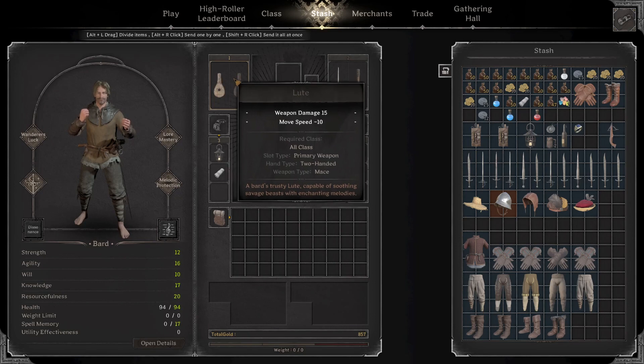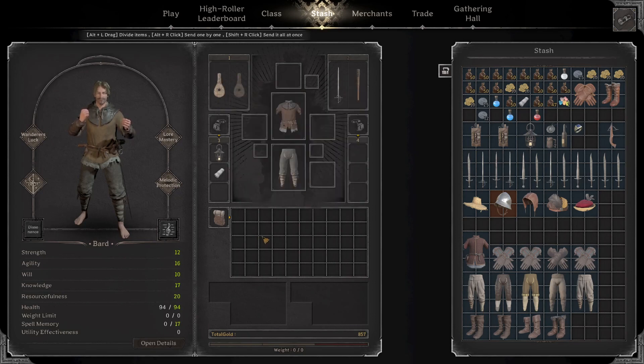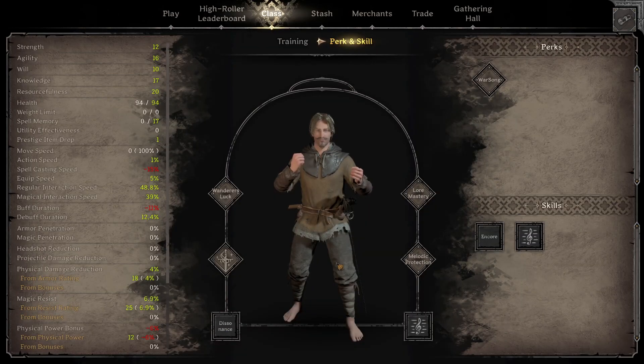Hope you guys enjoyed the video — it was fun to make. Hopefully we see more buffs and songs added to the Bard to make it more useful in team play, because right now it's just not quite there. But this class has a ton of potential with the boost speed, action speed, and rapier damage. Really fun class to play — definitely recommend trying it. Thanks for watching.